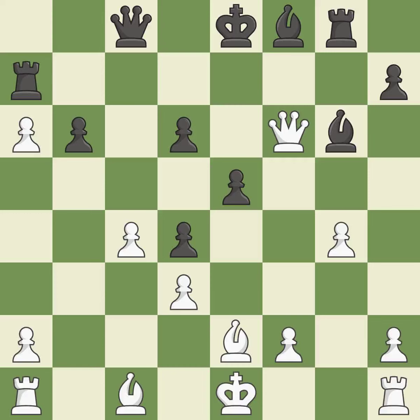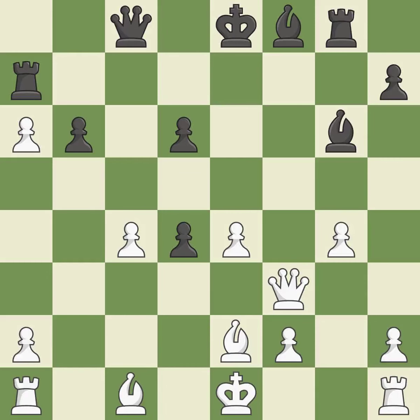By moving a rook from its starting square, this activates it; it is ideal. A solid choice — it is excellent. This misses an opportunity to capture a free pawn. This permits the opponent to create a passed pawn — it is a miss. This removes a pawn that was threatening to win material; it is ideal. This is the only move that works. This was a game-changing move, giving white a winning position; it is a great move.